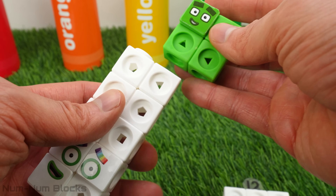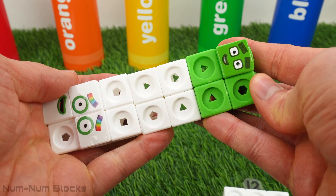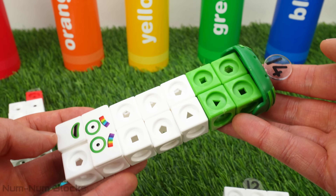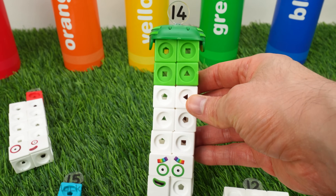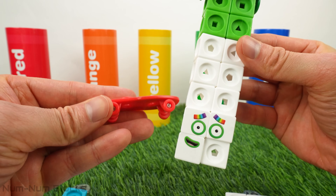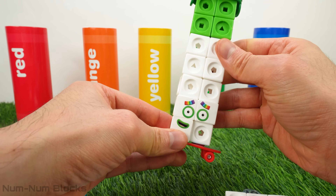Four turned into a square. Let's put the square on top. Now we have 14 blocks. We have 14 with his helmet, but he's missing something — that's right, his skateboard. Whoa, look at the rainbow colors. It matches his eyebrows. 14!